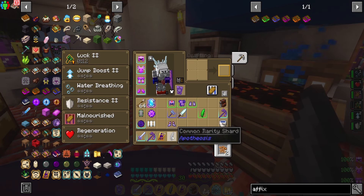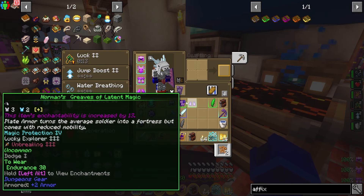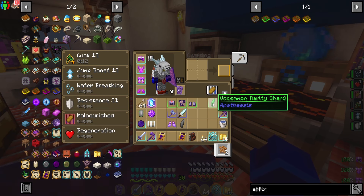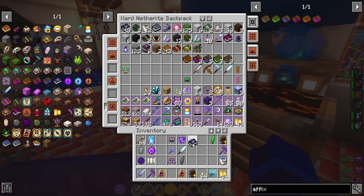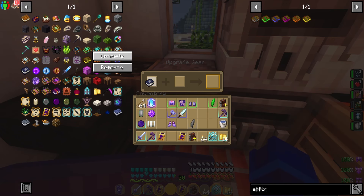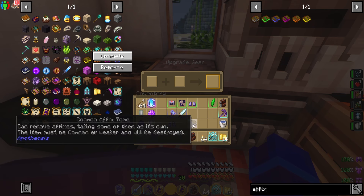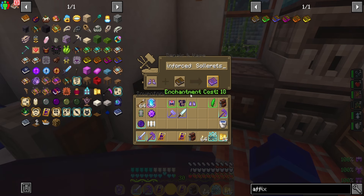Once the item is done cooking, you'll get a common rarity shard. You have to do this for every type of affix — so if it was a green affix, you'd cook a green item to get the rarity shard. Then you combine this rarity shard with a Tome of Scrapping at a smithing table to create a common affix tome. Now to rip the affix off of your chosen item, put the item and the affix tome on the anvil — it does cost XP to do this.